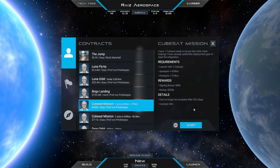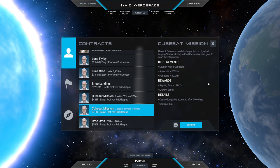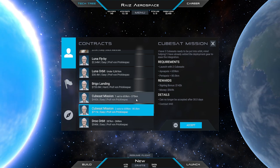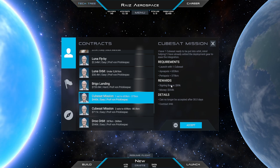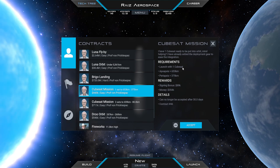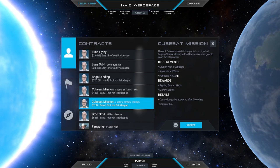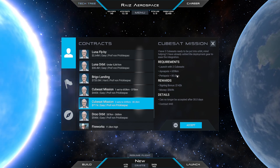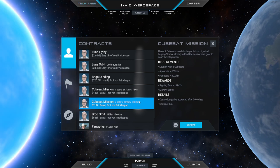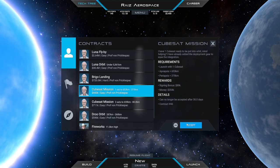Okay, there are now two CubeSat missions available at once. One is a launch of two CubeSats, one is a single CubeSat — exactly what I wanted, more CubeSat missions. We can pick both of them up; these both have to go to similar orbits. Will the game be happy if I have three CubeSats on board? I don't know — we're going to find out.